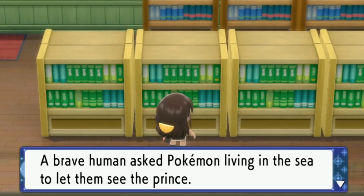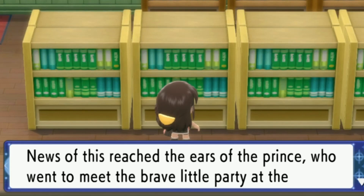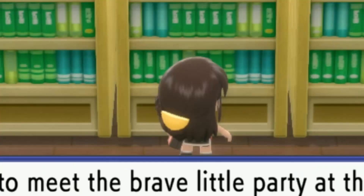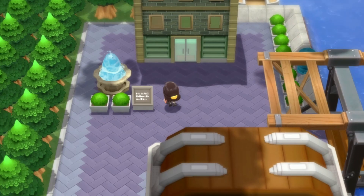Once upon a time in the east sea there was a Pokemon known as the prince. A brave human asked Pokemon living in the sea to let them see the prince. Mantyke, Buizel, and a Qwilfish with huge spikes acknowledged the human's bravery and joined them. Together they set off on a boat over the sunset-streaked sea, sailing through the ocean gate stretched over the waves. News of this reached the ears of the prince, who went to meet the brave little party at the seaside hollow. So is the seaside hollow a place on the map? I wonder if a lot of the stuff I still don't know will be answered in Legends Arceus.